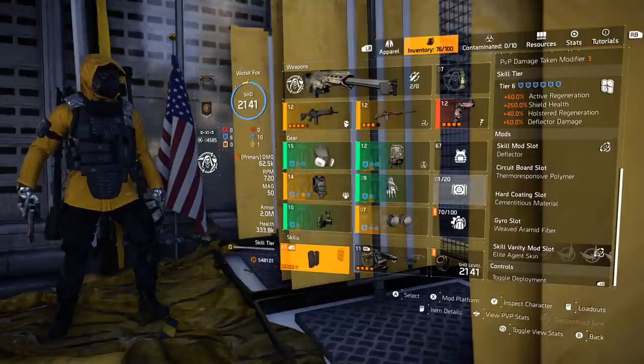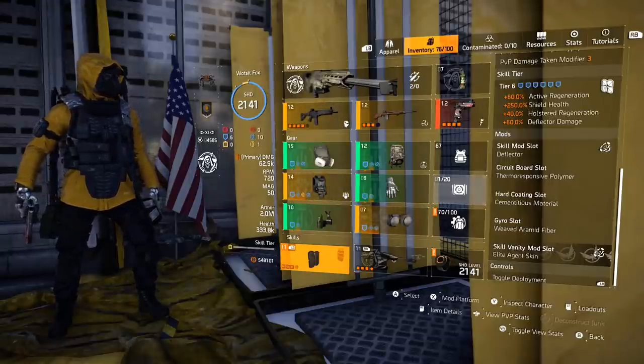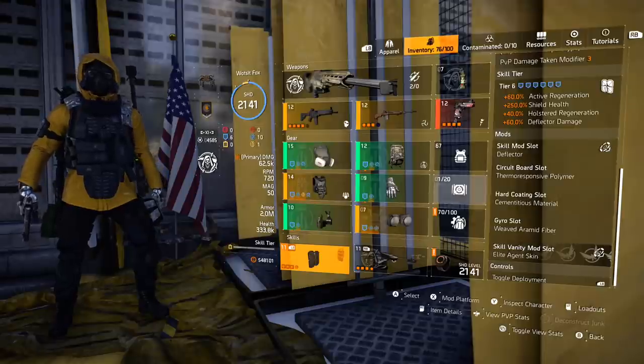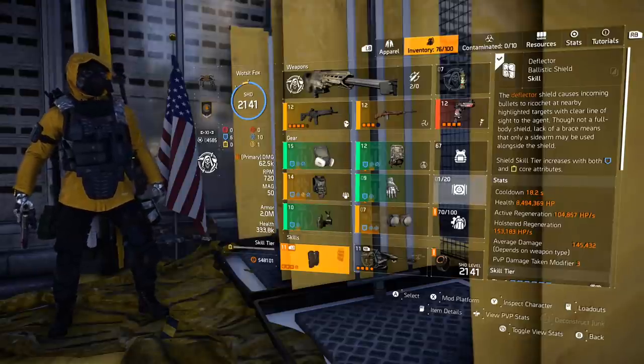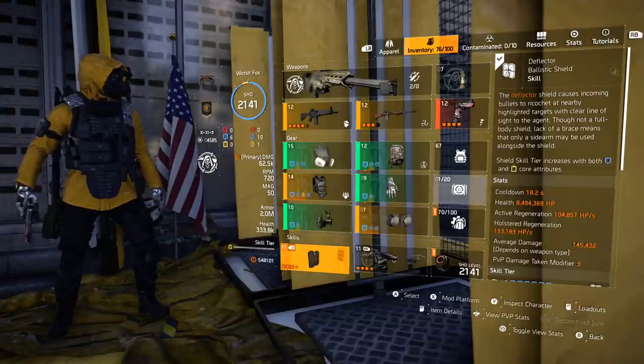What I essentially wanted to do here was come away from the Bulwark, because every PvE tank I've seen always uses the Bulwark — and with good reason, it's got 13 million HP. It makes a lot of sense and you can still use a decent sidearm with it. But I really wanted to test out the Deflector Shield. I've used this in the past and I will be honest, it isn't an amazing skill.